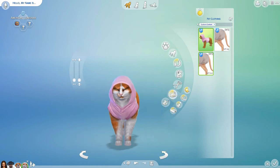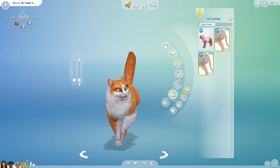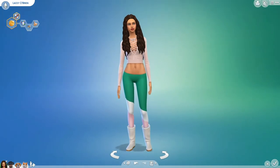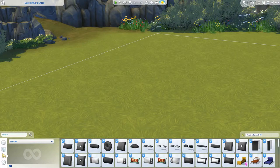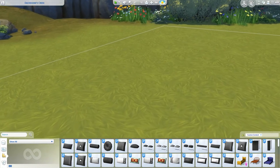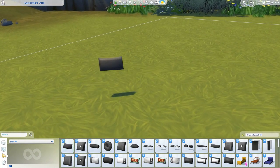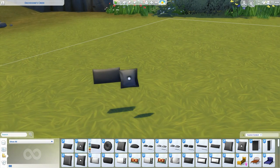I think that's it for Create a Sim. Let me know what you guys think, and let's move on over to the build section - there's actually some good stuff for build. Alrighty guys, we're back to the build section. We got quite a few things so let's jump straight into it. First we have this like bedding set - basically they separated all the pillows that came with Cats and Dogs, and it's meant to be for beds.